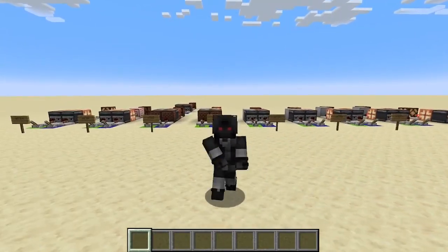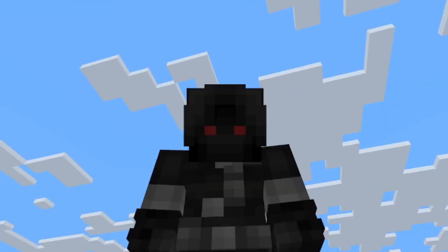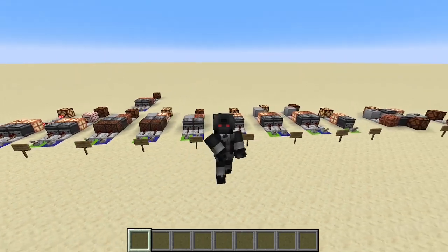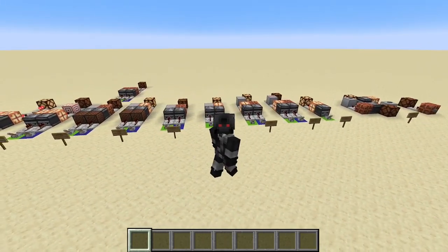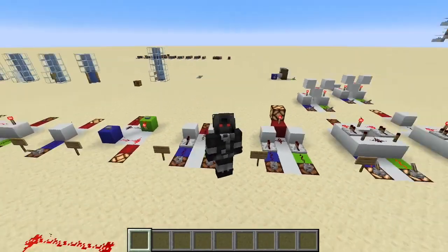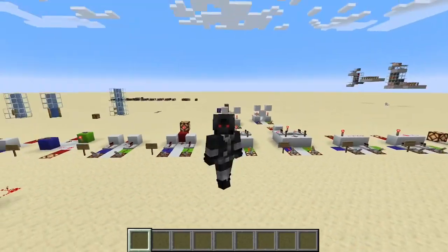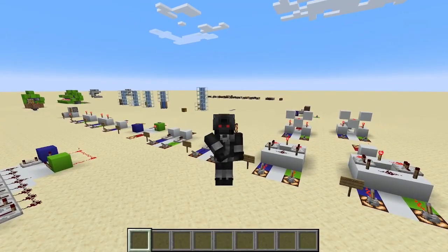Every single one uses the new copper bulb and they are all so much smaller. Look at all these behind me — look at how tiny all these logic gates are. Now let's compare that to the last set I showed you guys. This is the last set; look at how much more room this takes up than that over there in the horizon.